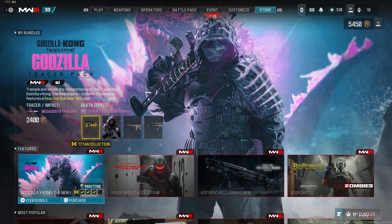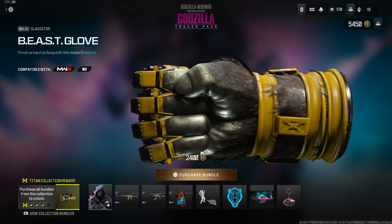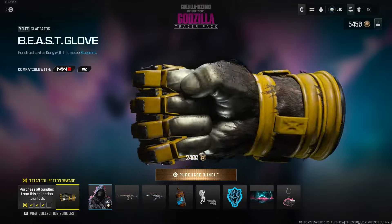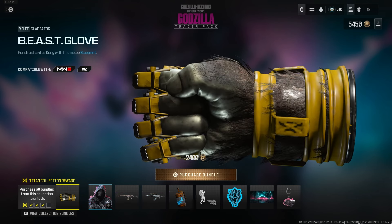We also get the titan collection, which includes Kong's Beast Glove Gladiator melee — punch as hard as Kong with the melee blueprint. Unfortunately, you cannot put camos on this even though it shows camo — it's a bit of a waste. I spent 80 dollars total on these four bundles. The only reason I got it is to post content for you guys, and also because I genuinely love the movie.